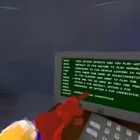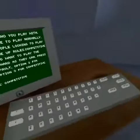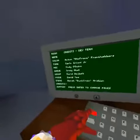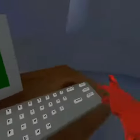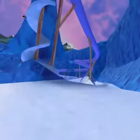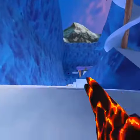It will say competitive, and then you can leave the room that you're in by pressing option one like that, and then you can just run out and you'll be in a competitive lobby.